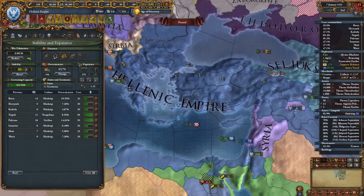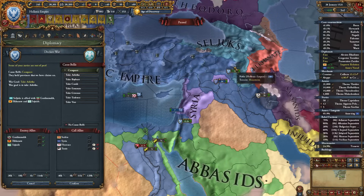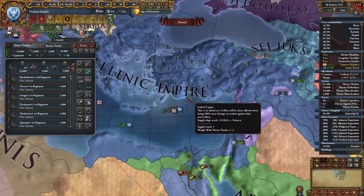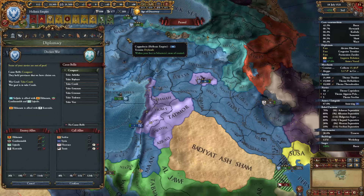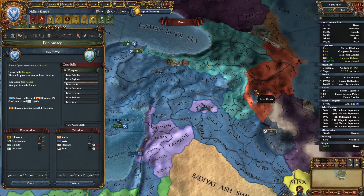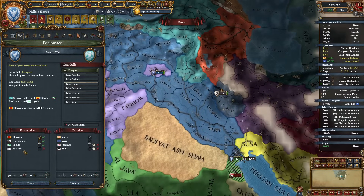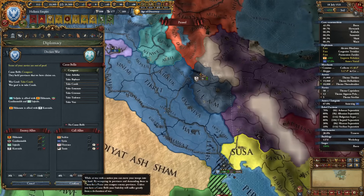We've basically resolved our issues with overextension. Now — Seljuks? I think so. Let me get my loyal troops. I hope you're ready Seljuks because we are coming, and we are co-belligerenting Ilcanet so we can take provinces from them as well. Karanids are not joining — these guys are such Karens. Let's go.